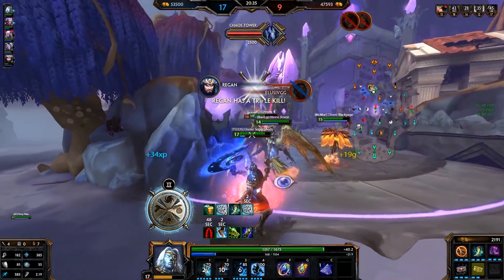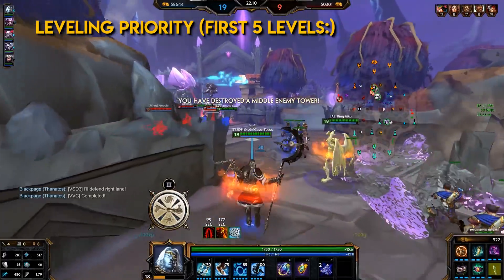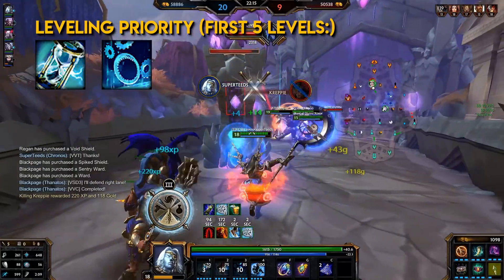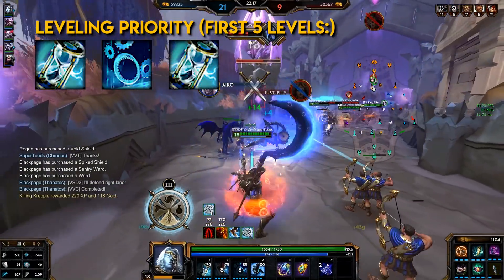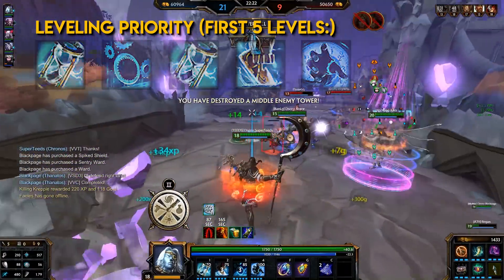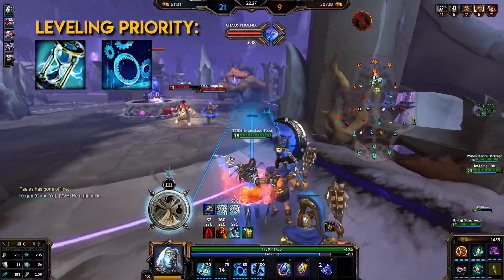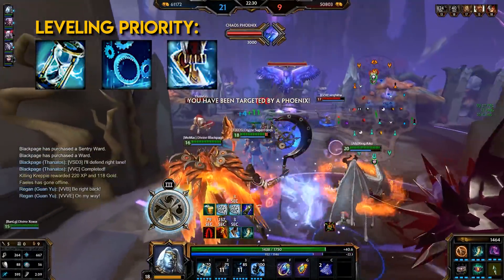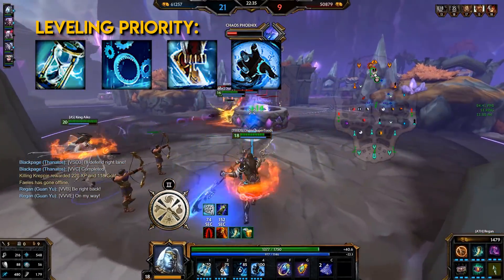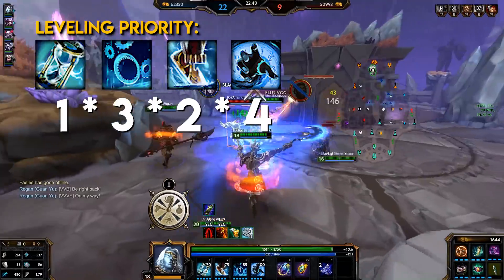Now let's get into the leveling priority for Kronos' abilities. For the first 5 levels: level 1 his 1, level 2 his 3, level 3 his 1, level 4 his 2, level 5 his ultimate. For overall leveling priority: his 1st ability for increased damage, his 3rd ability for increased damage and decreased cooldowns, his 2nd ability for increased movement speed and attack speed, and his ultimate for decreased cooldown. So basically 1, 3, 2, 4.